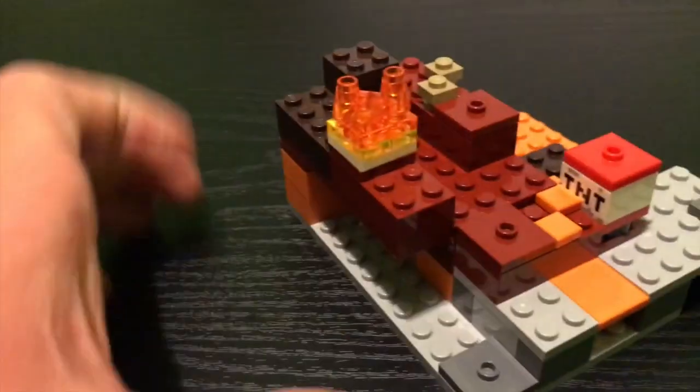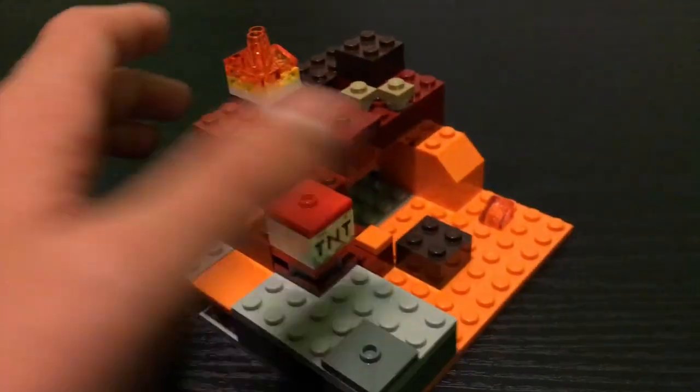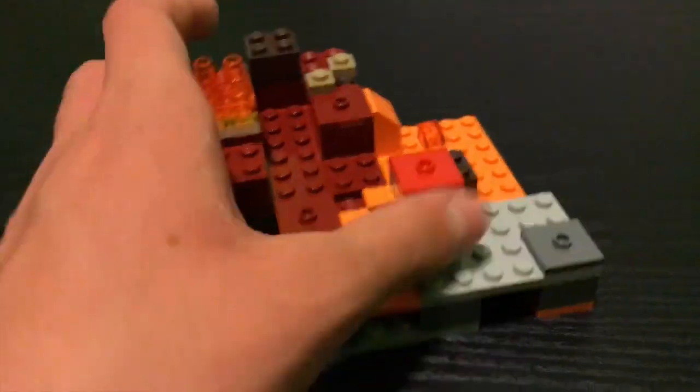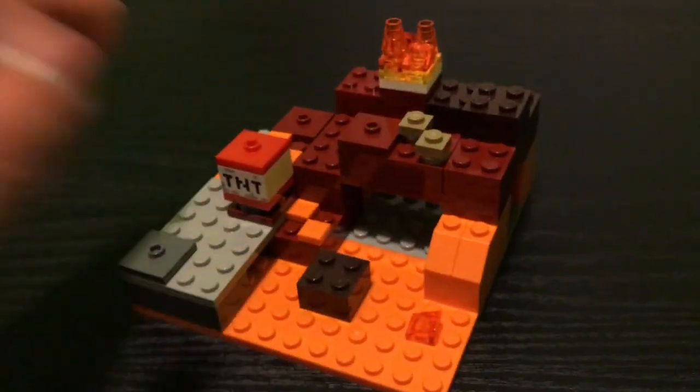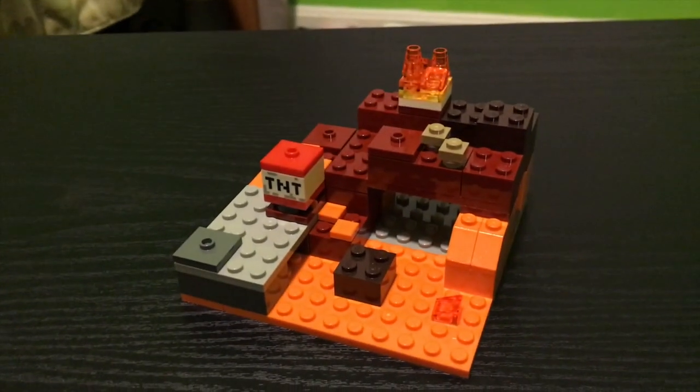So we can take a look at the back — not much going on. This doesn't have at all a bad side. A lot of sets have bad sides where they don't look very good from other angles, but this set looks pretty good from all angles. So I think that's pretty much it with this set — we can go ahead and move on to the minifigures.